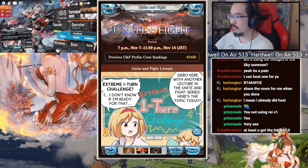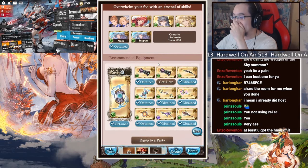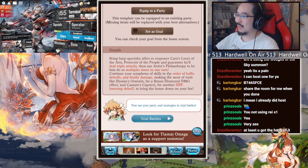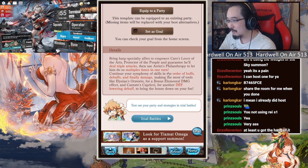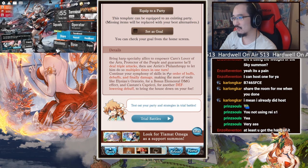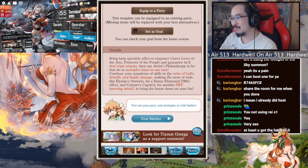Let's check out the win OTK from side games. Damn, we're actually harp gaming now. All because of this - gotta put her in there. Heart specialty allies empower Karo's lover of arts, protector of people, and guarantee he'll deal triple attacks. Then use Anriette's thing to let him do multiple attack types in one turn. Continue the symphony of skills in order: buffs, debuffs, then damage, using allegiance oratorio for bonus elemental damage and cantatis caprichi for a defense-lowering debuff. Bring the house down.